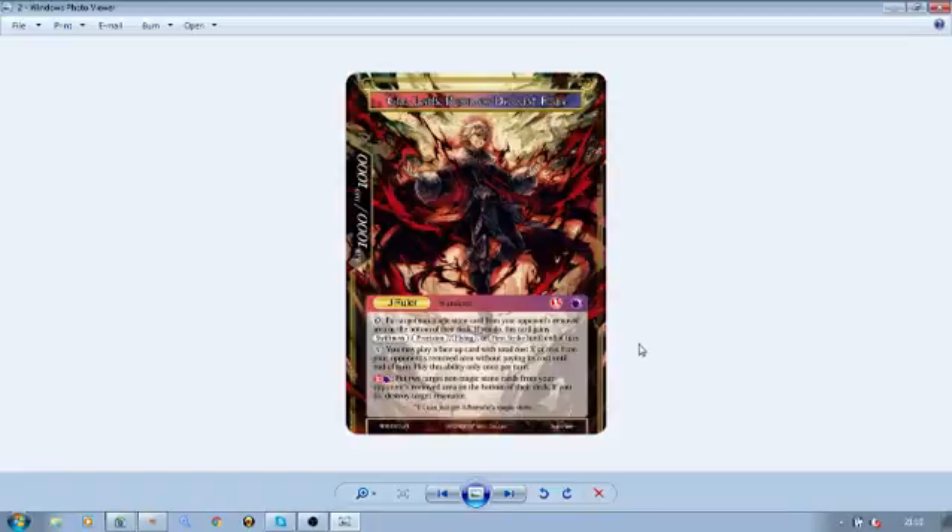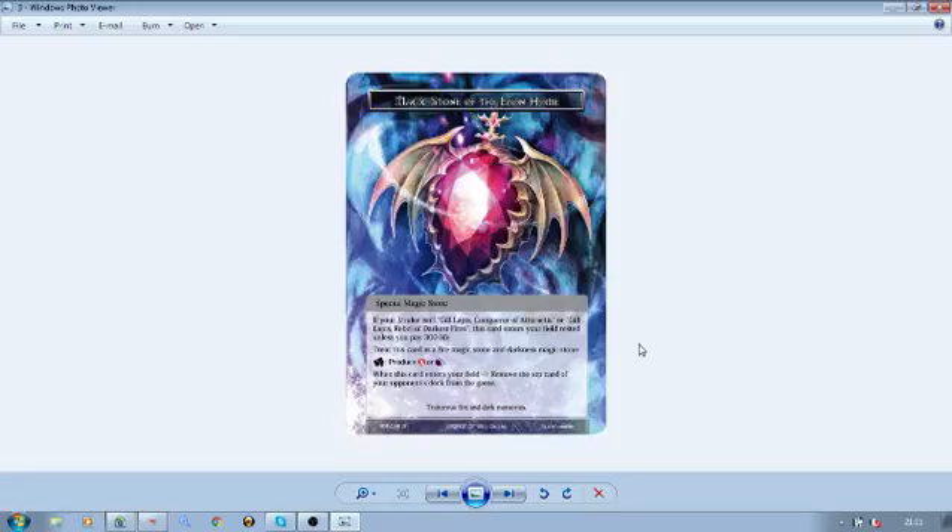He has one last ability: pay one fire and one dark, put two target non-magic stone cards from your opponent's removed area on the bottom of their deck. If you do, destroy target resonator. So that's his gimmick — you remove cards your opponent has from the graveyard, and when you flip you put them to the bottom of their deck to punish them. It's interesting to see at least two of the rulers we've seen so far have high flip costs and interesting ways to whittle them down.